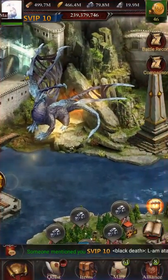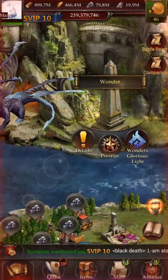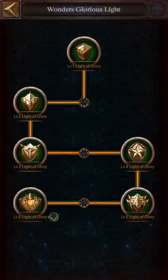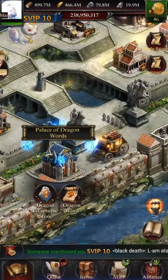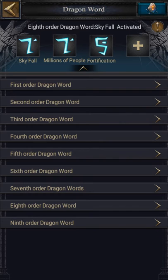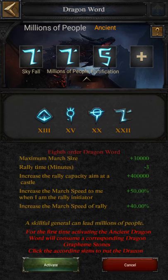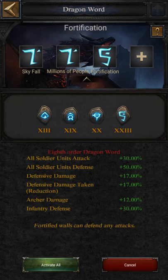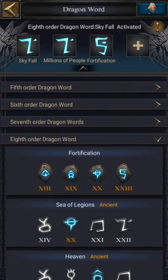Then you have to choose your dragon — choose Scathra. Then go to the wanderer, choose the last one, and then the dragon glass, dragon ward, skyfall for attacking, millions of people for setting a rally, and fortification for defense. All of them are found on the 8th dragon ward.